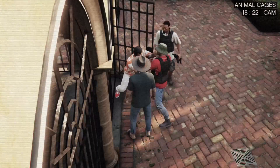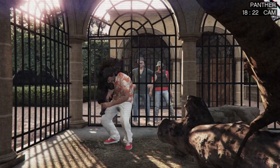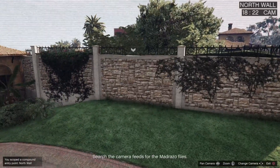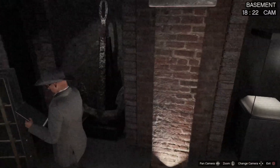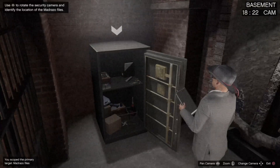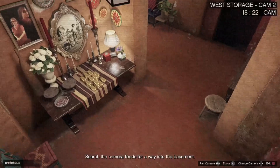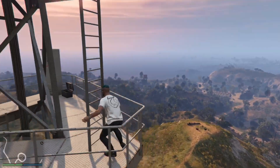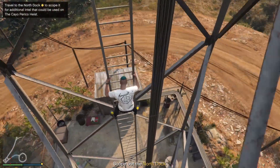You use the cameras to explore the mansion. There's a cutscene where El Rubio feeds his assistant to a jaguar — interesting stuff. With the cameras you can also find entrances, and you have a huge island to explore: a port, a north small port, and silent places where you can sneak in. In the basement there's the main objective — the Madrozo files. El Rubio has some files about Barty Madrozo and we're stealing them back. You can also find gold scattered around for the heist.